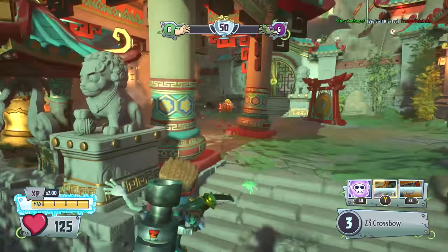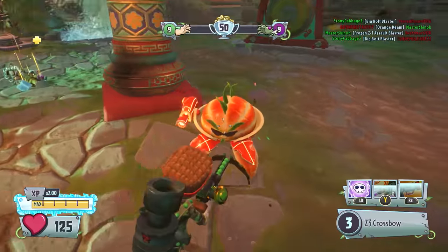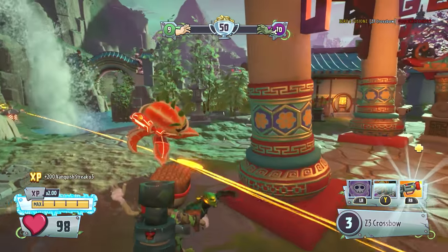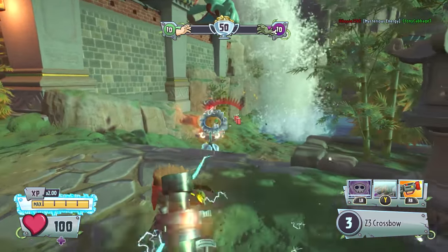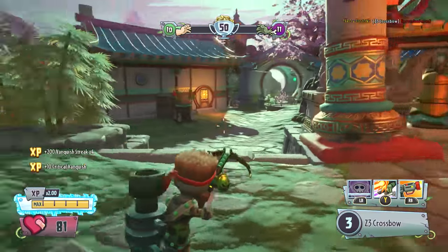Down you go — don't burrow. He's not burrowed. Let's try and take out Citron — I don't think he has his Imp Peach, so we take him out as well. We're now on a three vanquish streak. Can we take out Power Flower? Down she goes as well.